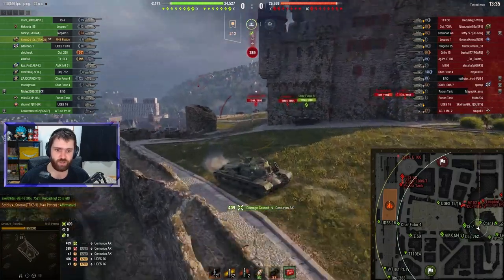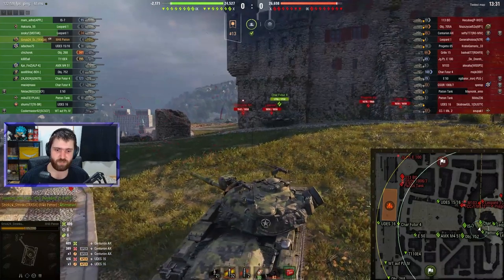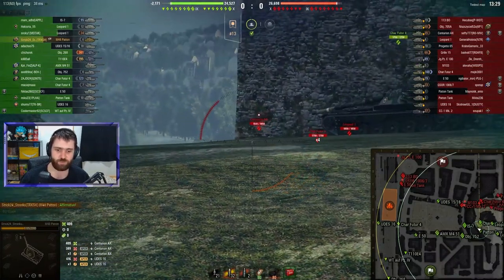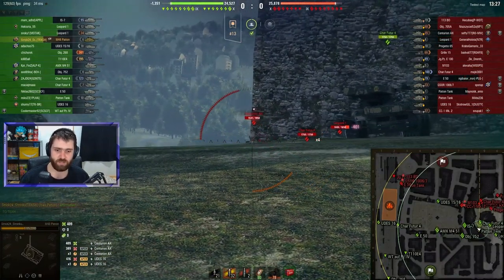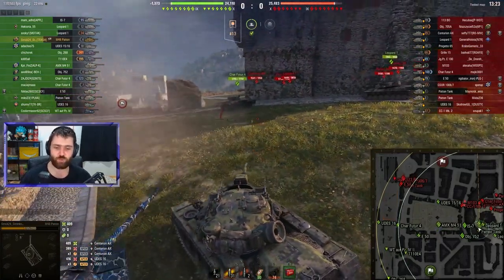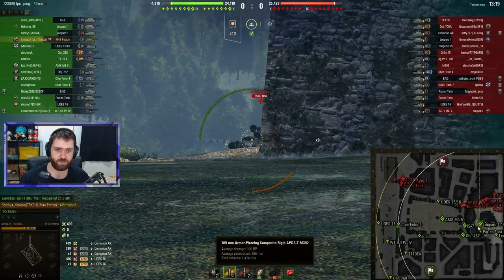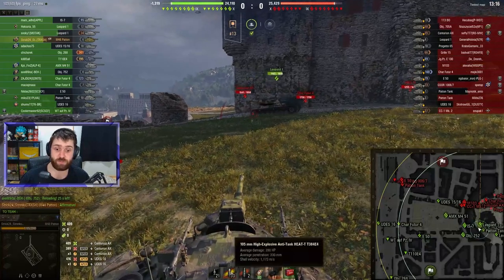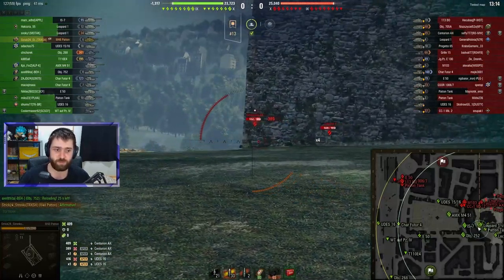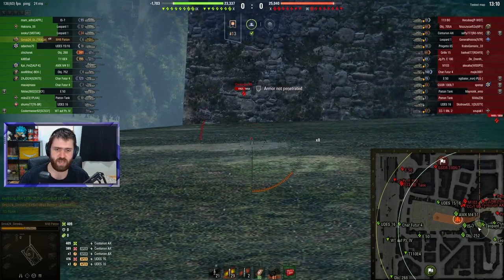We do catch the Centurion Action X, but this is not looking nice — already down to almost 50% of our HP. The regular APCR gives 268 millimeters of penetration, which is very nice. The HEAT rounds offer 330 millimeter penetration, which is always lovely to have.